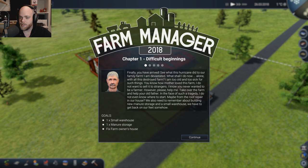Chapter 1: Difficult Beginnings. 'Finally, you have arrived. See what this hurricane did to our family farm? I'm devastated. What shall I do now? Alone with all this destroyed farm? I'm too old and too sick for such things. You know how Mother loved this farm — I do not want to sell it to strangers. I know you've never wanted to be a farmer. However, please help me. Take over the farm and help your old father.' Goals: make a small warehouse, manure storage, and fix the farm owner's house.